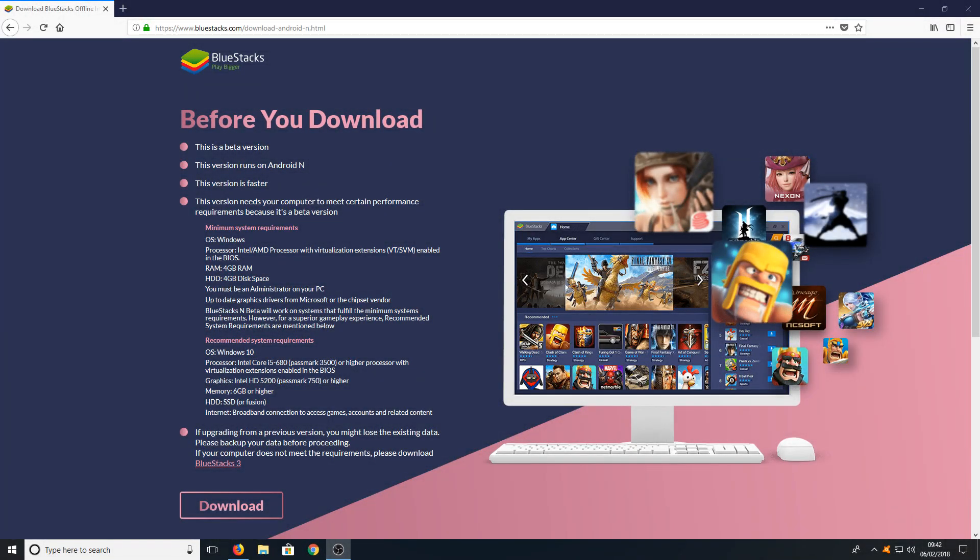Hello and welcome back to another Computer Sluggish tutorial. In today's video we will be downloading the brand new BlueStacks N. This is in beta version at the moment, but they are saying this version is even faster than BlueStacks 3. So if you do get a lot of lag in BlueStacks 3, then definitely give this version a go.